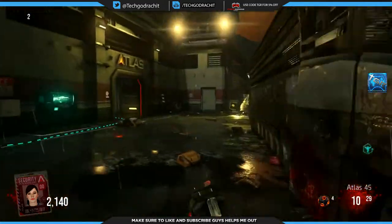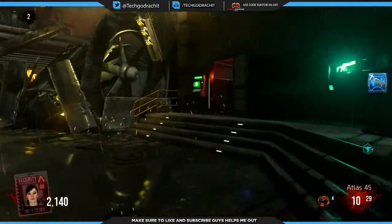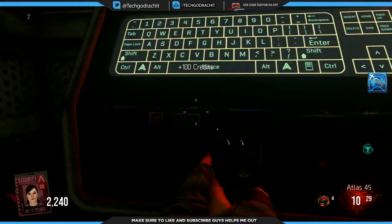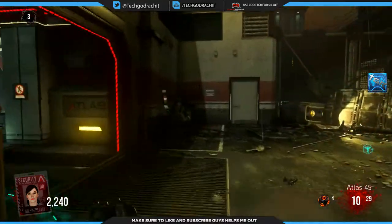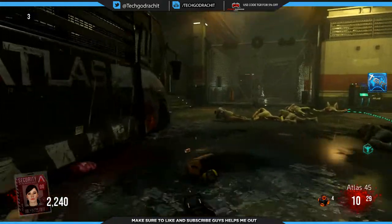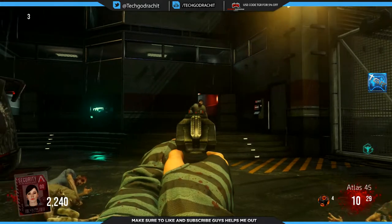Still a bit annoying that it's in a DLC pack. You can see these credit machines here where you pick up credits — that's the currency used in the Exo Zombies game mode. We're going to make our way towards the main hub and open that door right there.